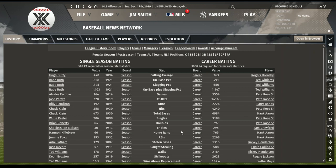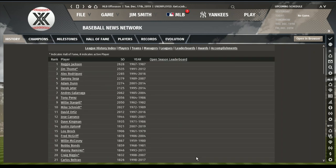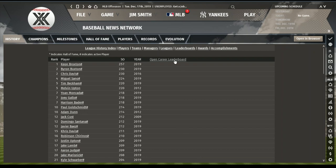Want to see strikeouts? Reggie Jackson struck out 2,628 times. Then Jim Thome, A-Rod, Sammy Sosa, Adam Dunn, Derek Jeter, Andres Galarraga, Tony Perez, Willie Stargell, Mike Schmidt, David Ortiz — I'm surprised about Ortiz. Over the course of a season, Keyon Broxton struck out 257.